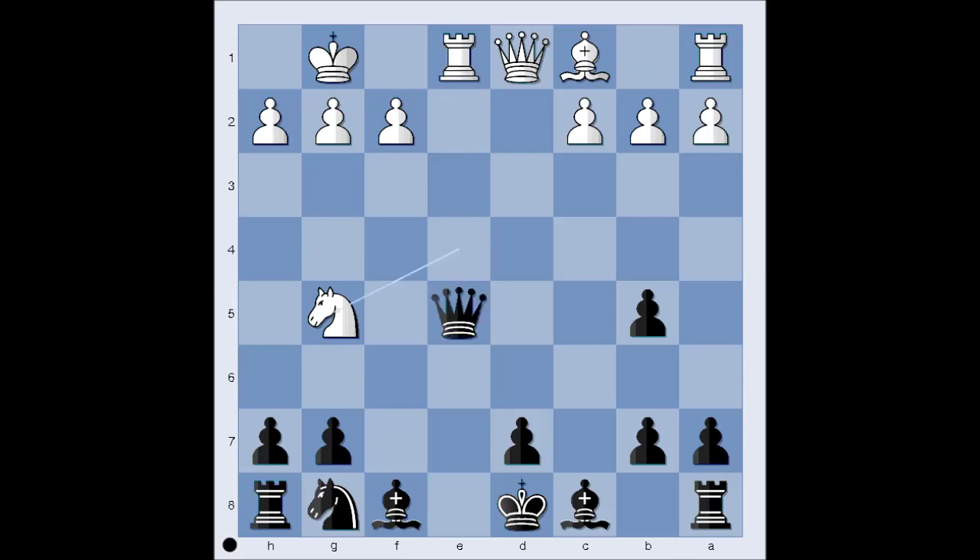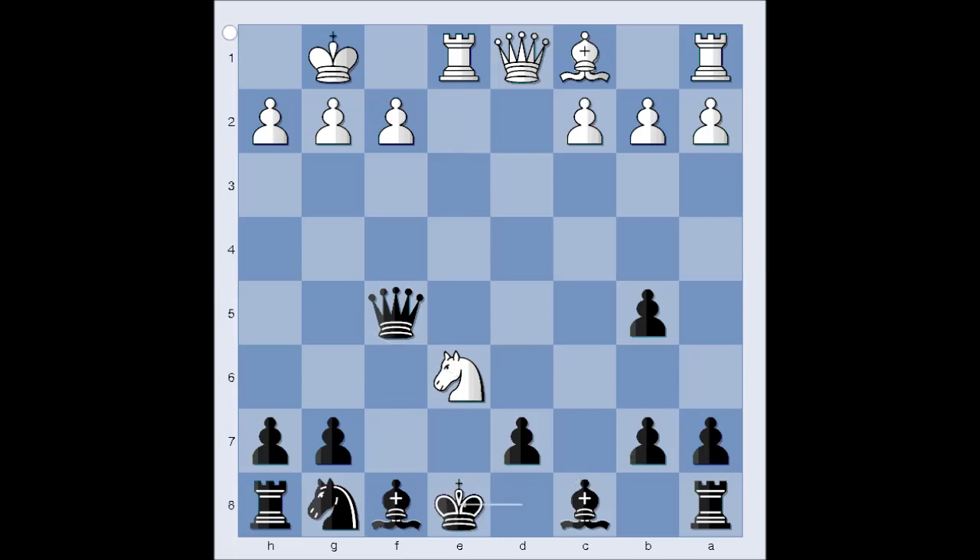But what else can black do? Perhaps queen to f5, and then knight to e6. If queen takes knight, rook takes queen — pawn is pinned. So what else then? King to e8 is losing to knight takes pawn on g7, discovered check. White is winning the queen.